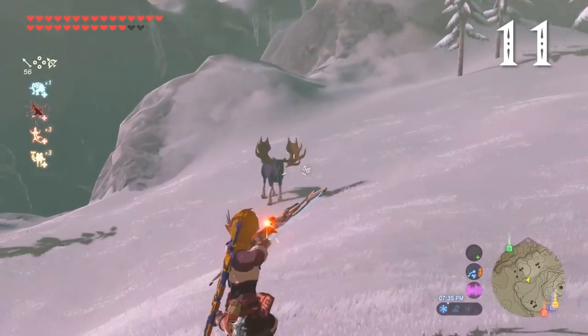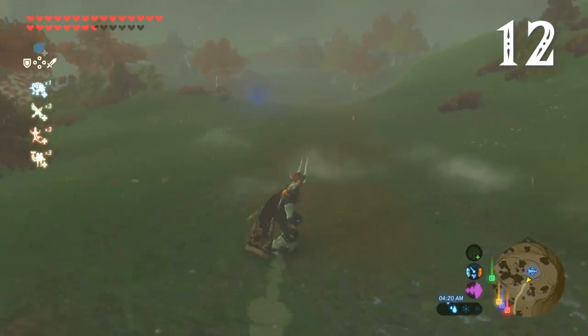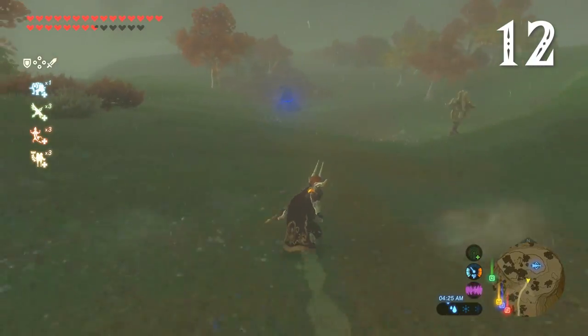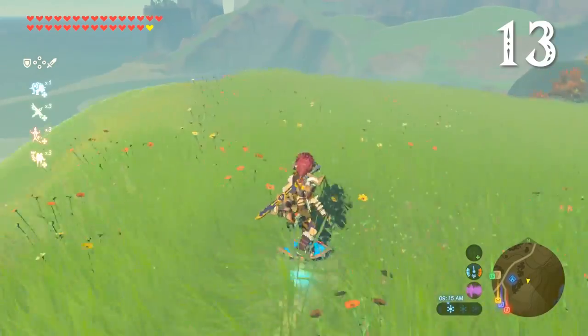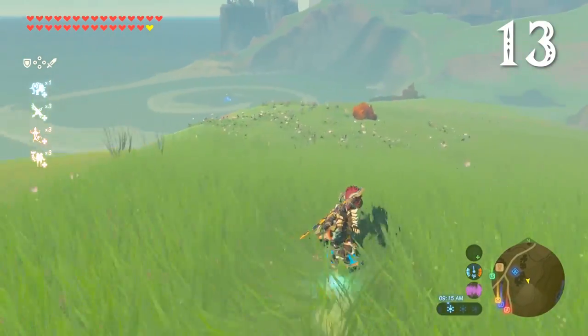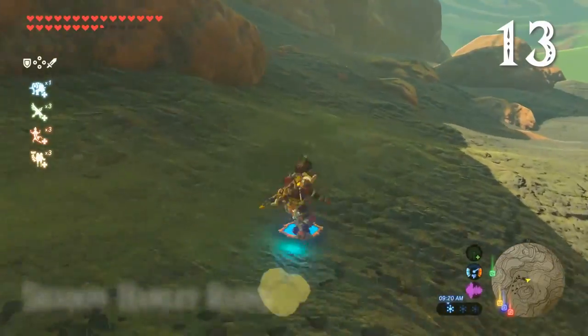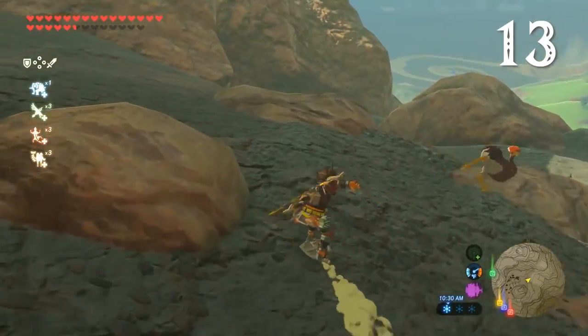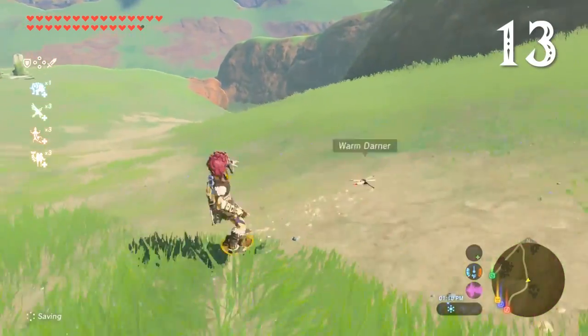You can also fire a bow while shield surfing. Surfaces are slicker in the rain, making surfing easier than in the dry. Some shields are simply better for surfing than others. The ancient shield has way less friction than most, making it a smooth ride on grass and even letting you surf in places other shields won't. The radiant shield is also fantastic, but it won't last as long.